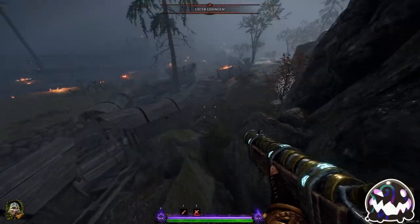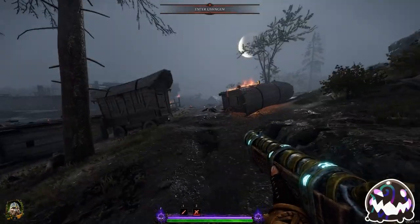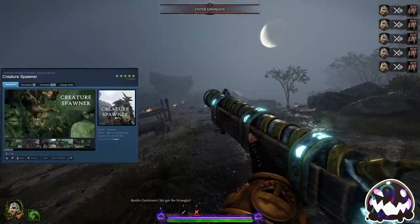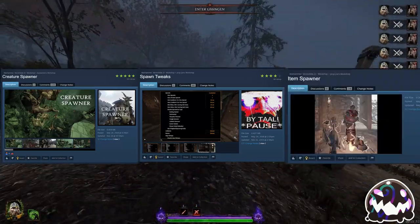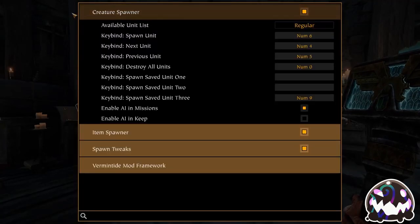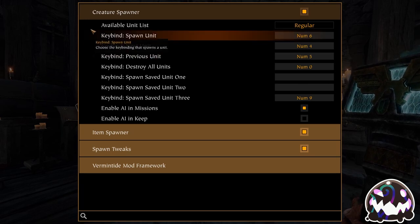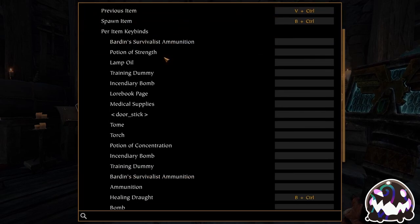If you would like to practice dodging disablers yourself, you can do so pretty easily by following these steps. First, download three mods: Creature Spawners to spawn the disablers, Spawn Tweaks to disable bots and enemies on maps, and Item Spawner so you can spawn healing to heal yourself when you take damage. When you load in-game, open the mod menu by pressing F4 and set up the keybinds for selecting, spawning, and destroying units. The packmaster and assassin are named the same in the menu, but the leech goes by a different name.